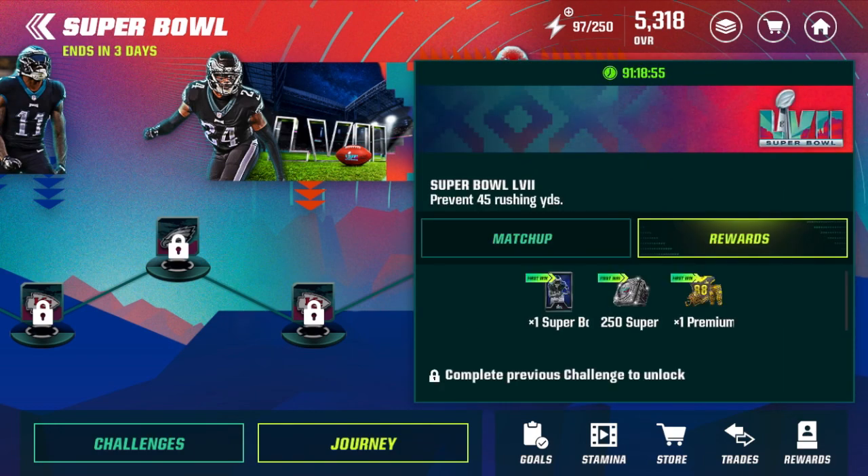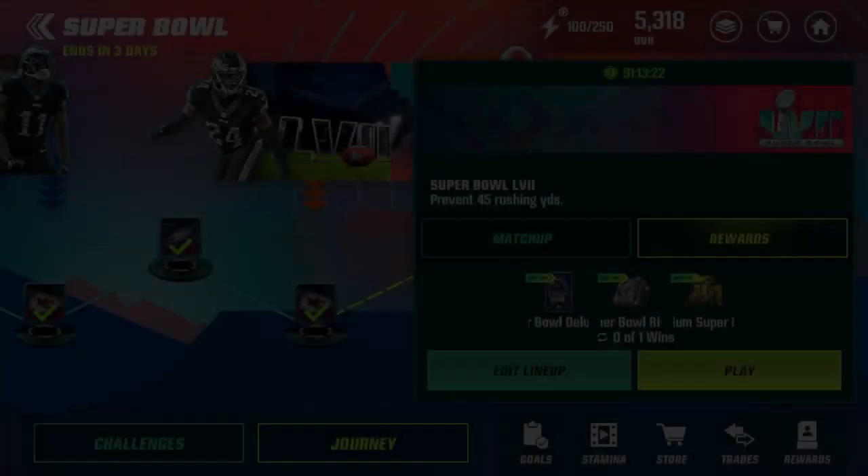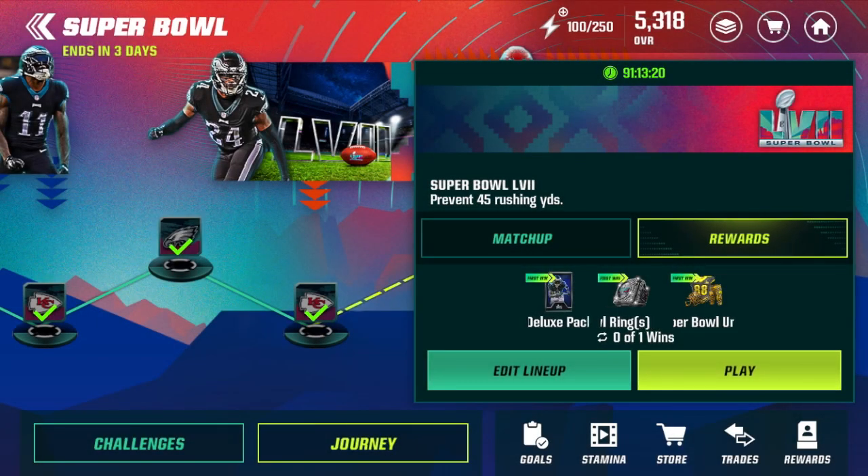The seventh event gives you 135 Super Bowl rings, but the eighth and final event gives you one Super Bowl deluxe pack from the store, 250 Super Bowl rings, as well as a premium Super Bowl uniform for the promo. I'm going to play through all these events, then we'll play the last one here in the video and open up that pack to see what we get.